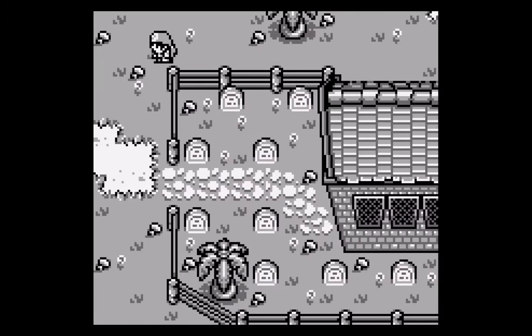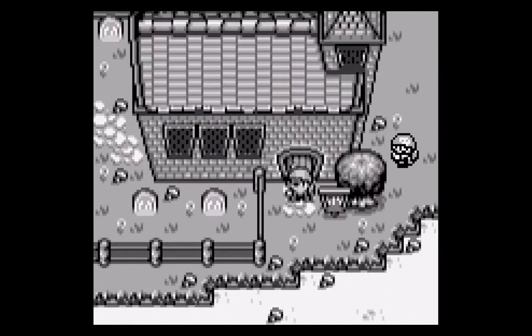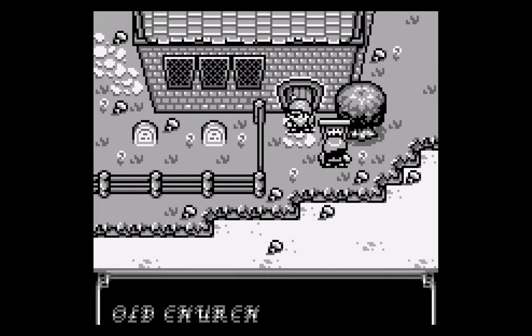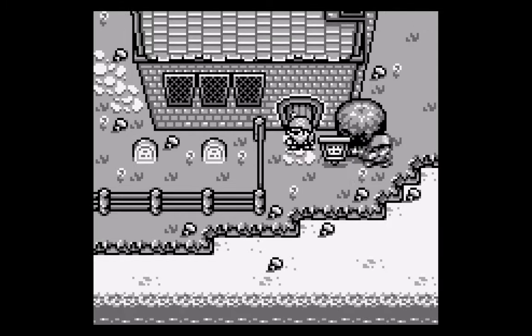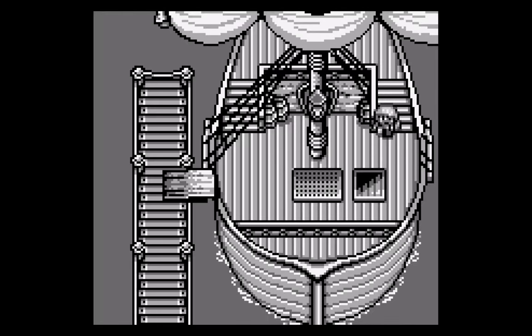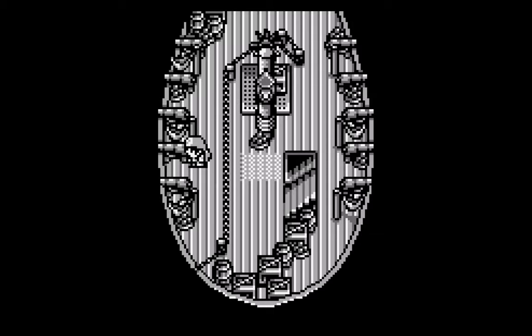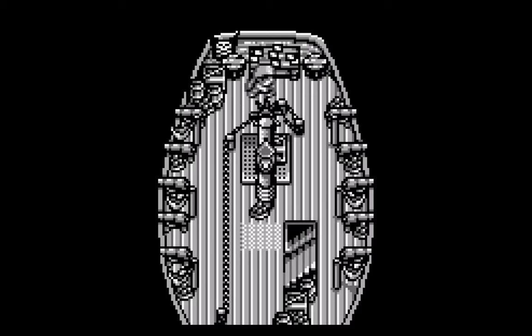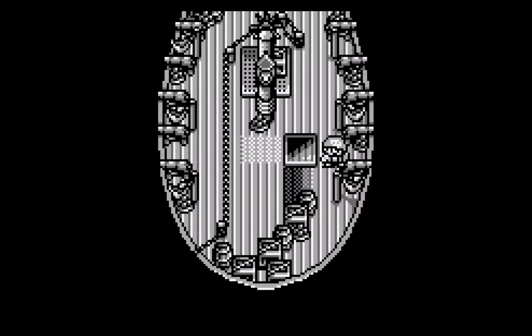As gorgeous as the graphics are, there are some spots where the graphic design took precedence over playability — most notably near the beach and the church. Consider shuffling things around just a little bit to allow the player more space to walk around. One place that wasn't too crowded was on the ship itself — in my opinion, this should feel crowded, so it's perfect the way it is. I especially love the way items fade out as you walk behind them. Regarding the in-game text, the font is really pretty and matches the feel of the game perfectly, but at times it was really difficult to process what was being said. It's fine as is, but just understand that some players are going to struggle trying to read it.